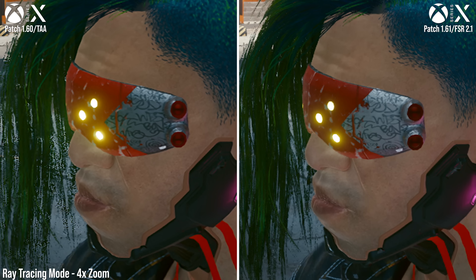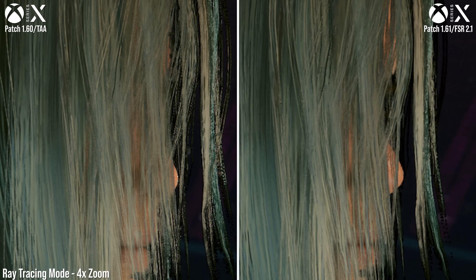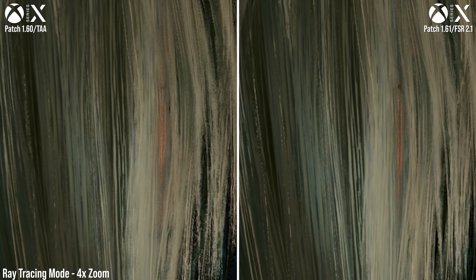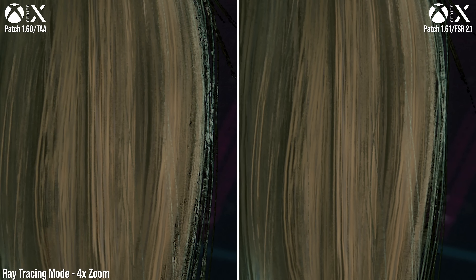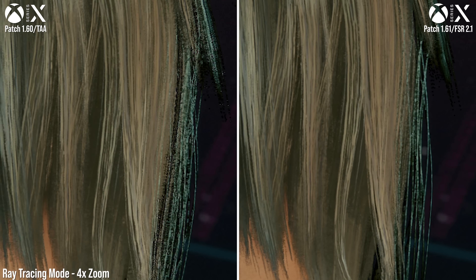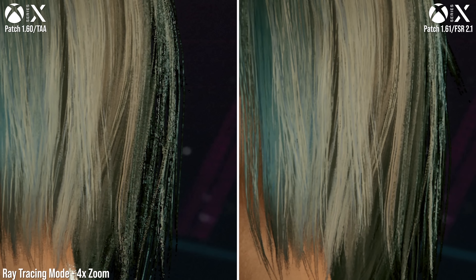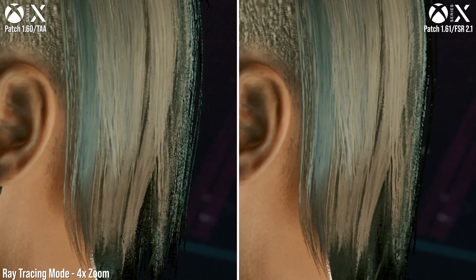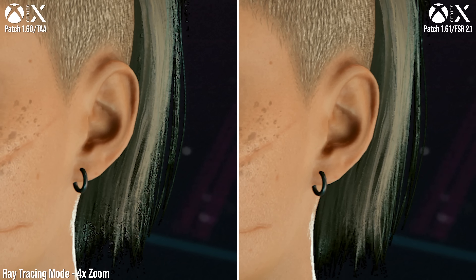Switching to Series X for a few more comparisons, with the same setup between patch 1.6 and 1.61, we're now going to add a bit of motion. In particular, we're looking at a huge upgrade to the treatment of fine elements like hair. With FSR 2.1 engaged, there's more of what we'd call temporal stability. As the hair strands sway and overlap with each other, FSR resolves that detail more intelligently. It's not perfect, obviously — there's still a degree of visual noise as we spin this character on the spot — but the processing FSR brings to these finer sub-pixel details helps reduce that distraction.